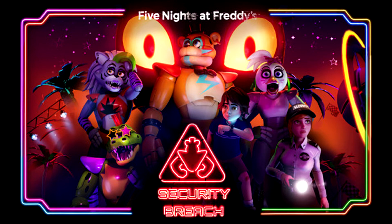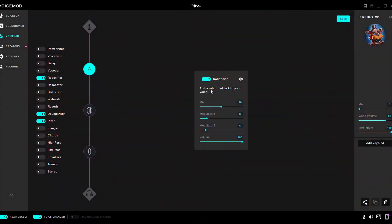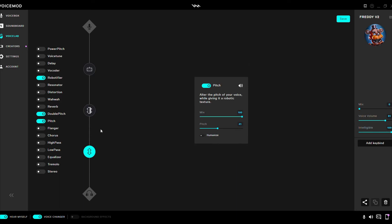So now I'm going to show you how I did it. This is only 3 effects — just 3, nothing too crazy. But let's get started. The effects I have are the Robotifier, the Double Pitch, and the regular Pitch.